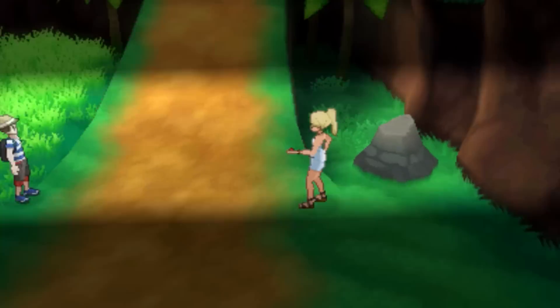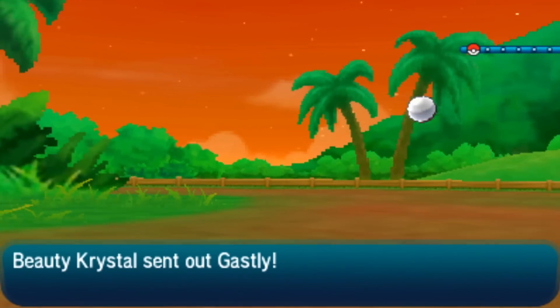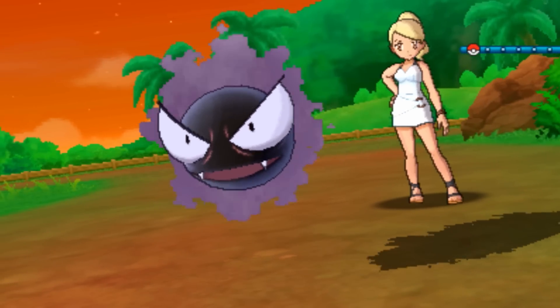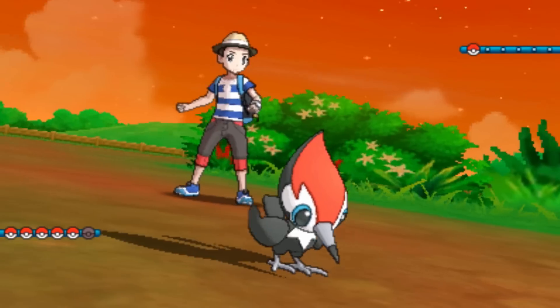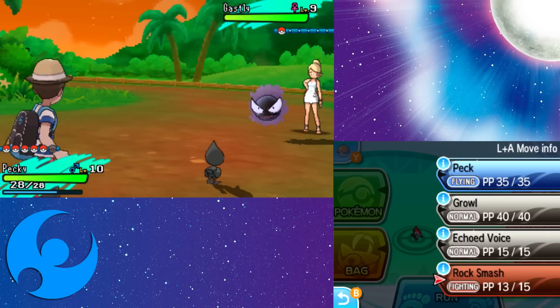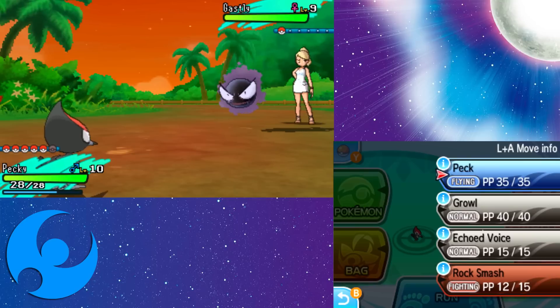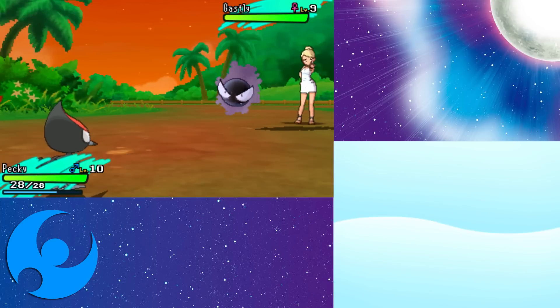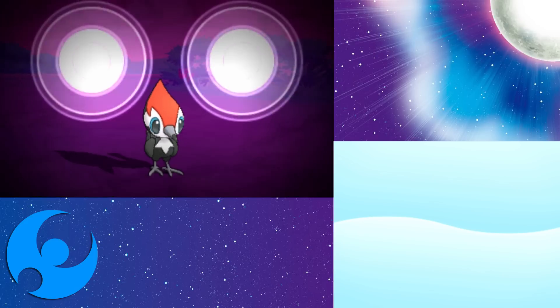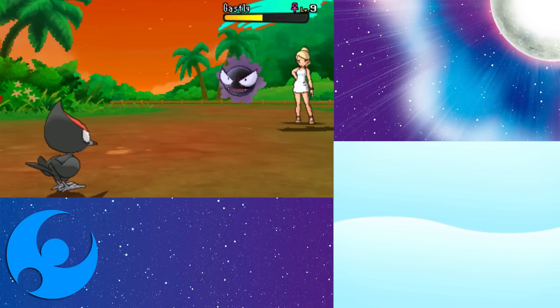Oh, this is a trainer battle. I probably should have gone and healed up. She's only got one Pokemon though, which means it's probably going to be quite strong. And it's a Ghastly. What's effective against Ghost? Is it like Steel Pokemon or something? I know that normal moves do nothing against it. What about fighting moves? I don't know if fighting moves can even damage it at all — there's a chance this will do nothing. No, it doesn't even affect it. This is just part of the learning process. What about flying moves? That seemed to do okay.